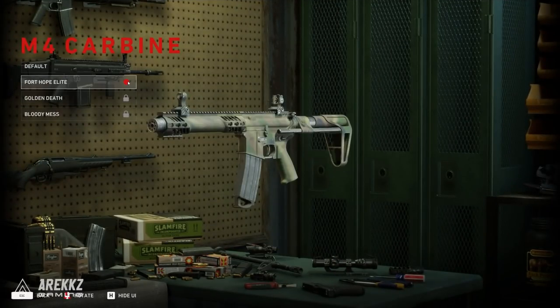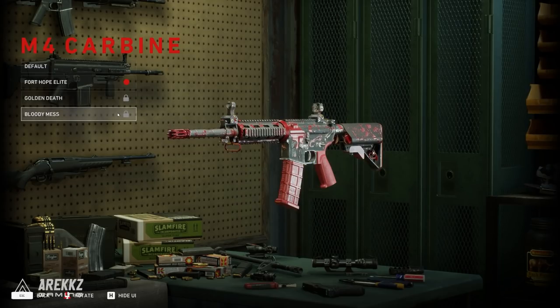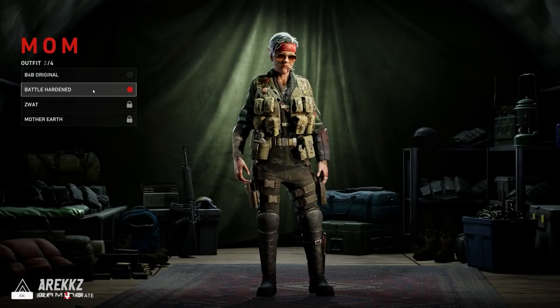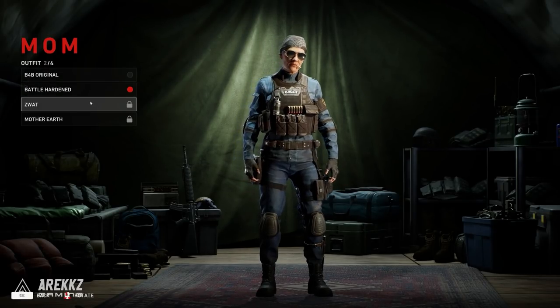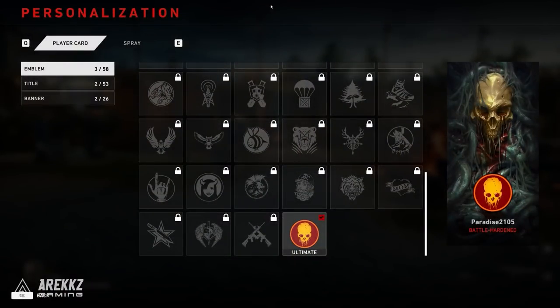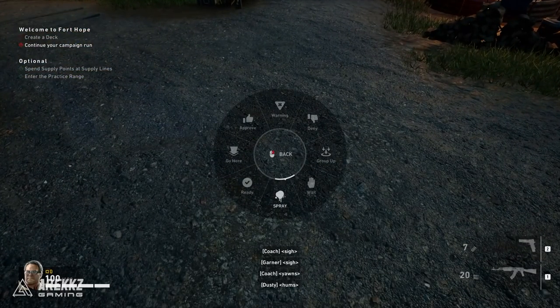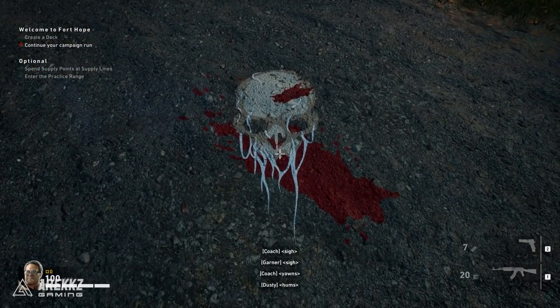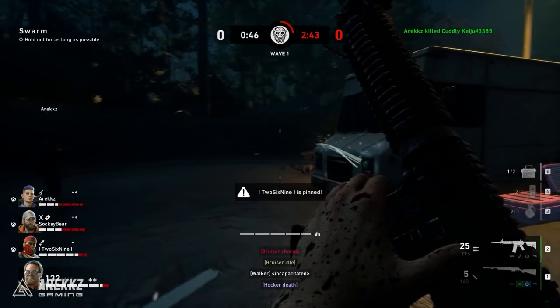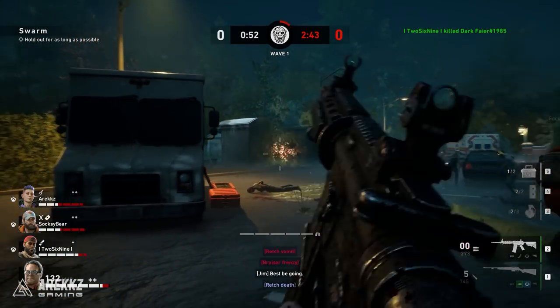There are also different customization options — you can customize your weapon skins, cleaner skins, profile banner, titles, and spray paint. These are unlocked through achievements and progression in the supply lines using your supply points. I had a good look around and did not find anywhere to purchase any of these outside of the ultimate edition of the game, which includes a couple of skins. It does look like you have to actually progress and unlock most cosmetics through the supply lines.